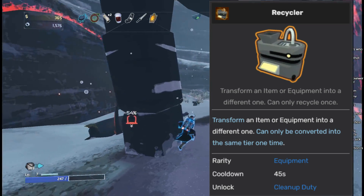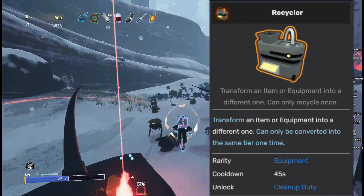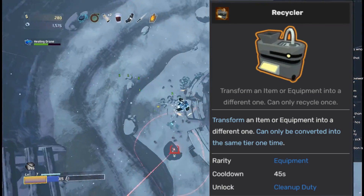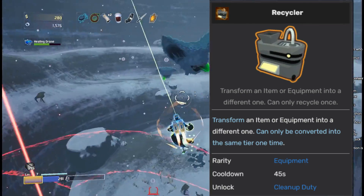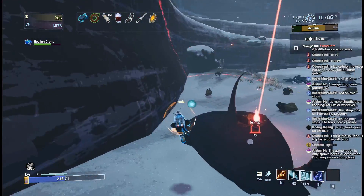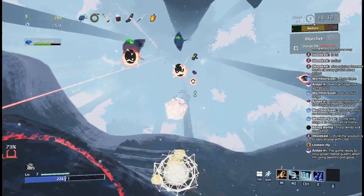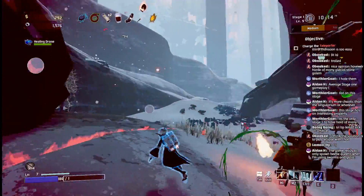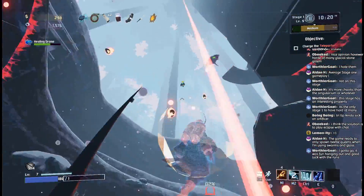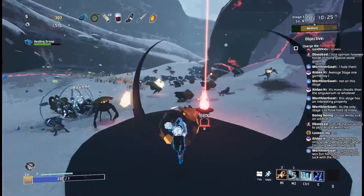The Recycler is next, and I think it's pretty undeniable that this is the best equipment in Risk of Rain 2. Once you learn how to play the game, the biggest barrier to your success is the randomness of the items you get in your runs. The Recycler is the best way to mitigate that randomness and get more of the items you want. It doesn't have any combat power, but it doesn't need to — if you're getting more of the items that have the power themselves, you don't need an equipment to do the damage for you. Just please don't forget to swap it out for a combat equipment once you're ready to go to Mithrix.